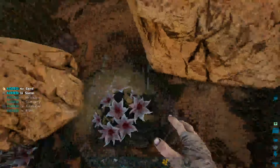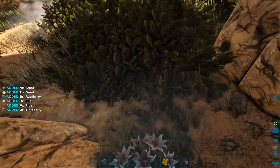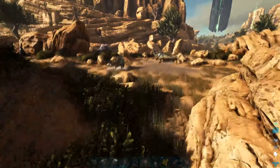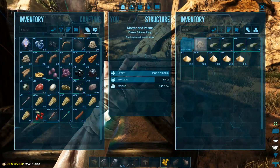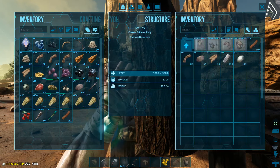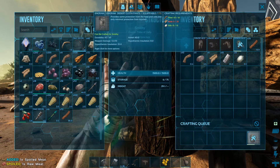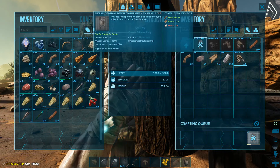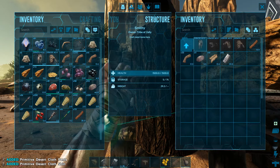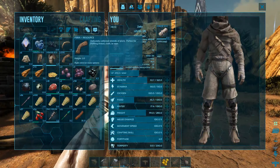How am I only getting one silk per plant? Surely that's enough to make something. Awesome! I'm gonna make a shirt for sure. What else do I need? Hide — I have it. That's all I need. That's going to be a lot better.